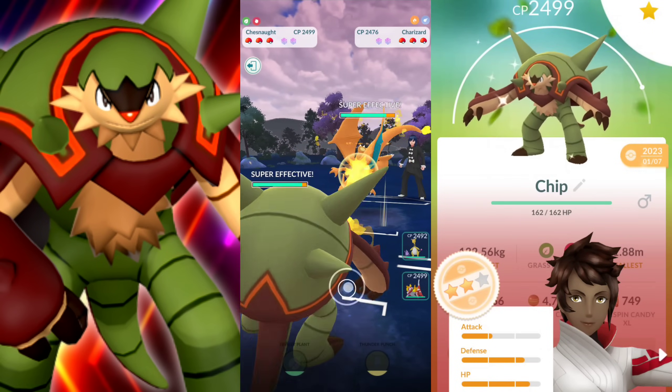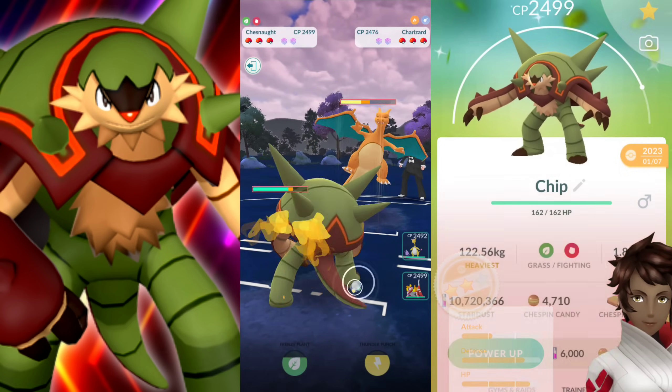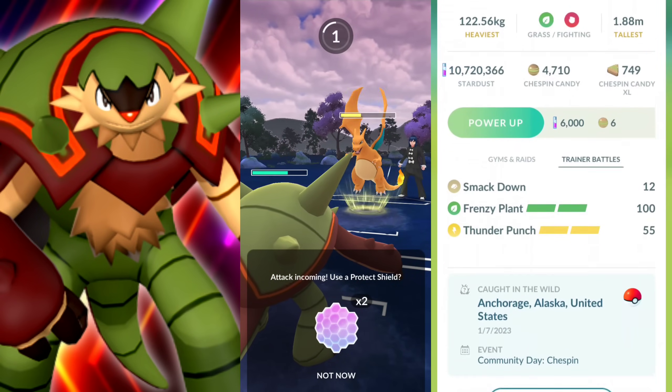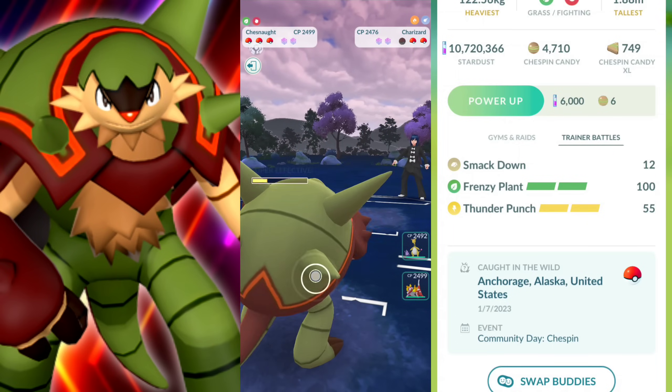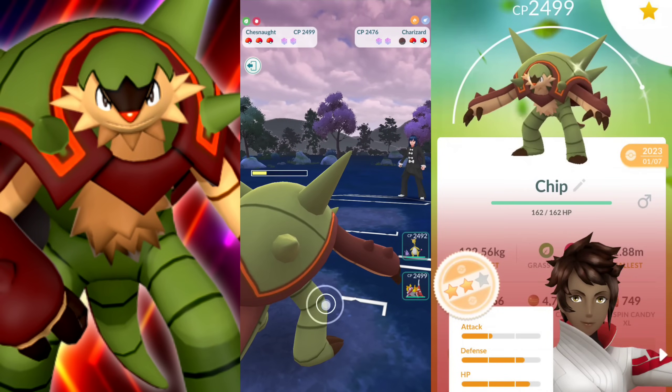First game, it gives me a Charizard. I'll take it. We're going to be doing tons of damage here. We're actually going to let this go and call that Dragon Claw, then just farm them all the way down and come out of this battle with energy. That's the power of Smackdown with Chesnaught.